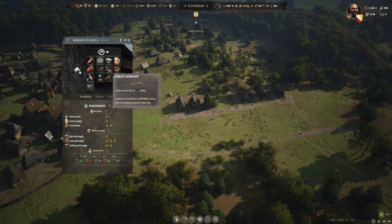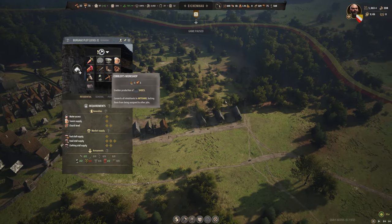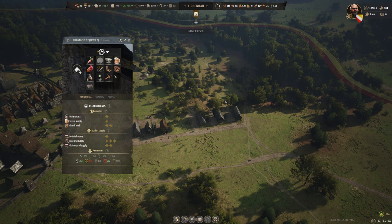The cobbler's workshop is worth it if you have lots of goat sheds and a rich wild animal deposit, giving you plenty of hides for the tannery, which produces leather. You could have one level two Burgage Plot making shoes — you don't even need a level three one. That covers the cloth variety requirement, and you can sell shoes and leather.